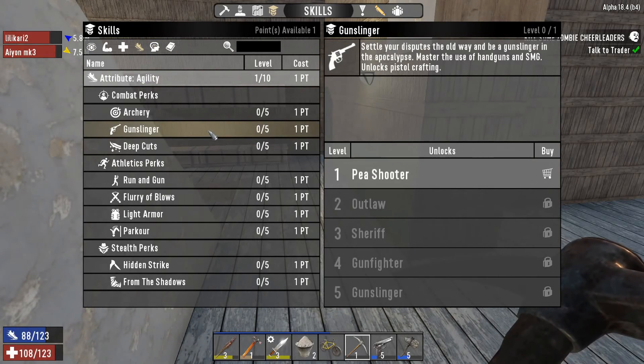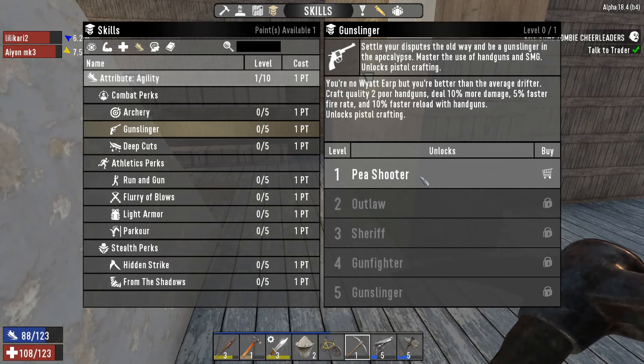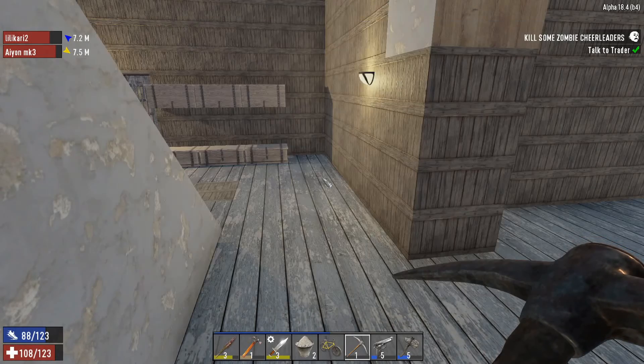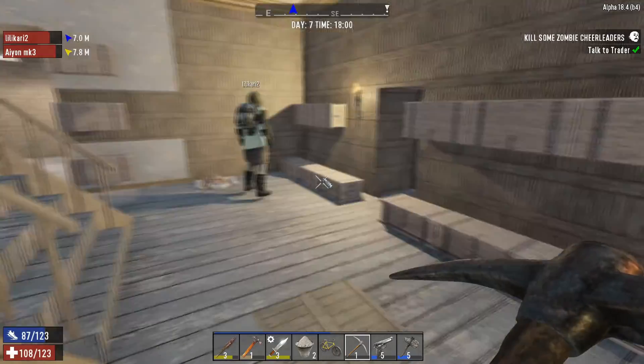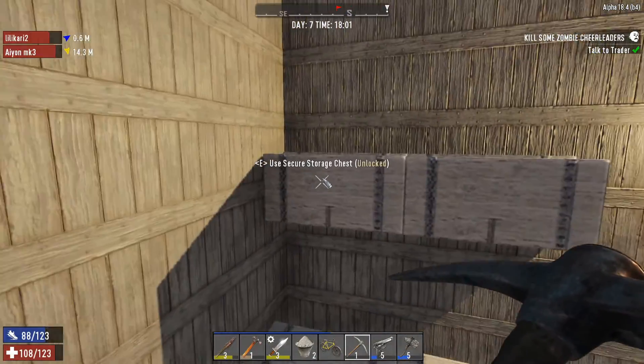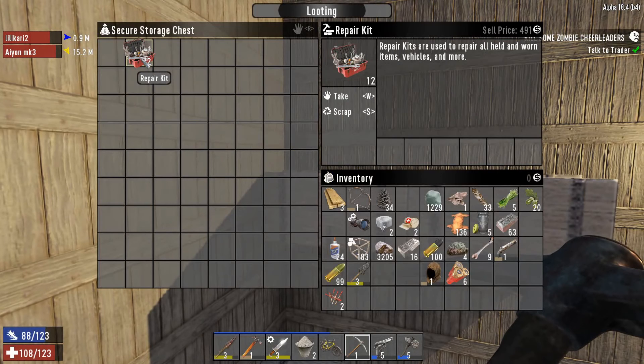I think it's Endurance. Master the use of handguns and SMGs? Actually no, it's not Endurance, it's Agility, isn't it? I'll go ahead and pick that up then. Do we have a repair kit? Yeah, handguns is under Agility. Yes, we do — top left chest.